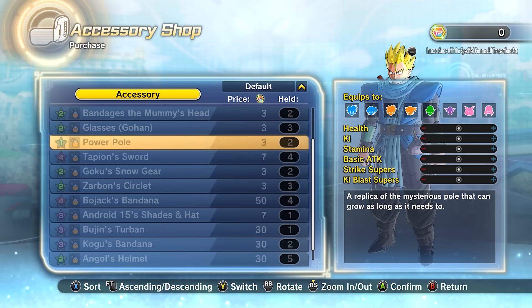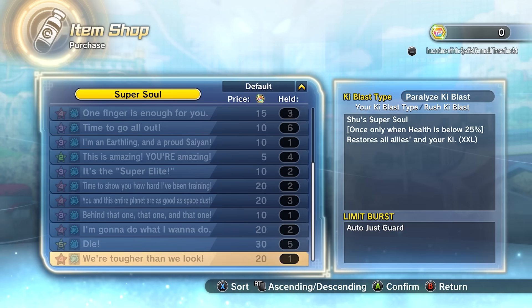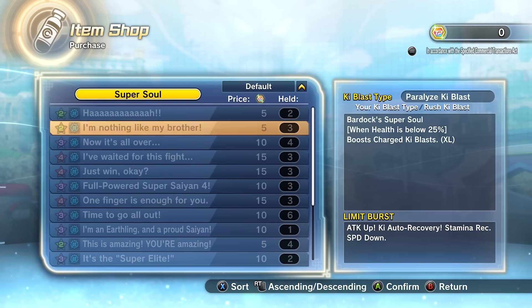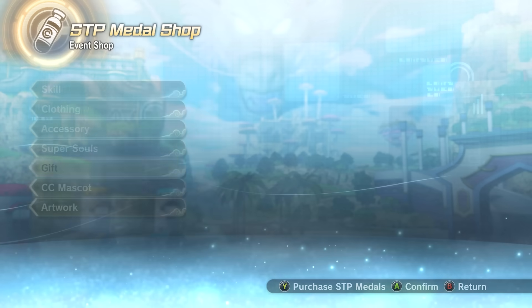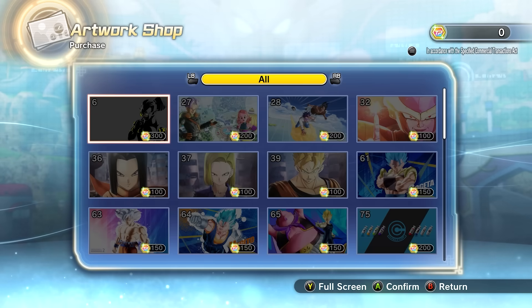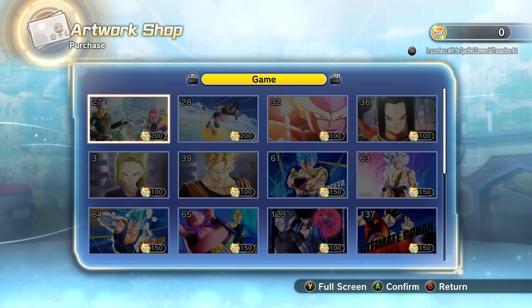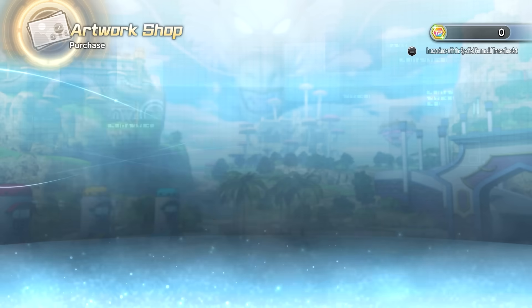No new accessories. These cost the same in super TP as regular TP medals cost for their equivalent items. No new super souls. No new gifts. There is a Super Saiyan Rose Aura for the lobby — that is 1,500 STP — and a Legendary Super Saiyan Aura for Conton City. Remember, you can only use these auras in Conton City; you can't use them in-game. Otherwise these would be like paid-to-look-epic, but it's nice that we got these regardless. Nothing new in the images section.